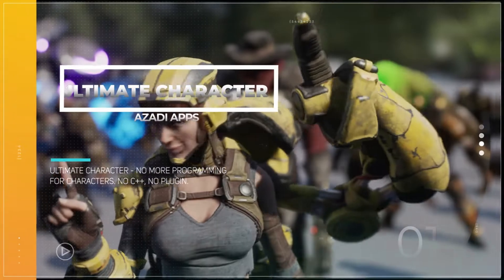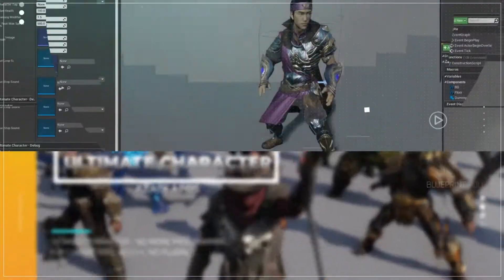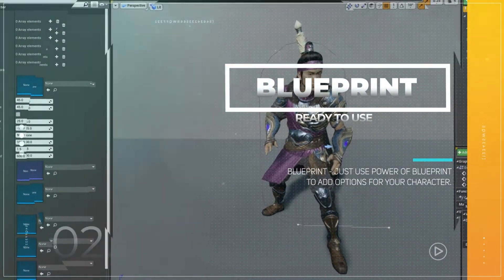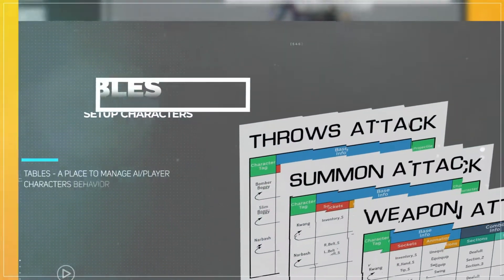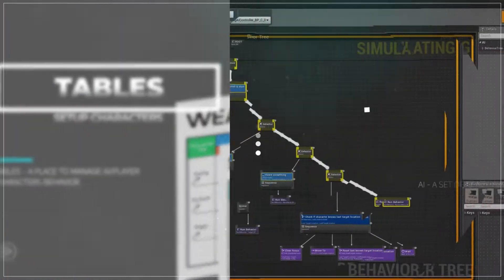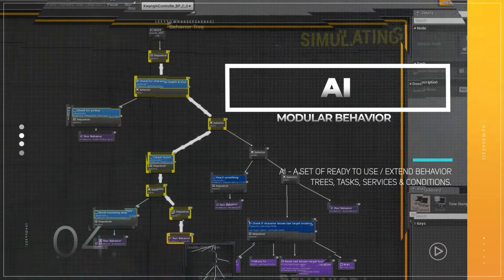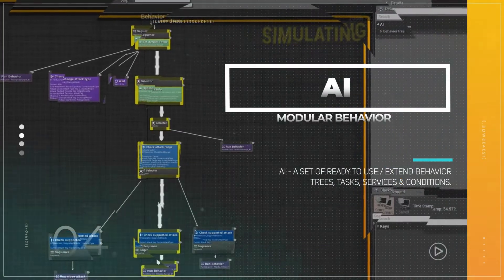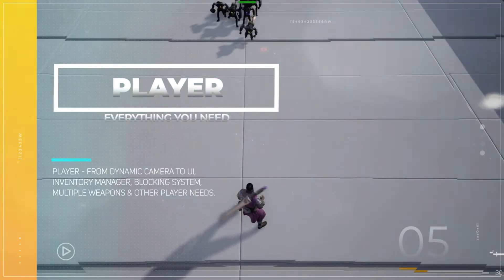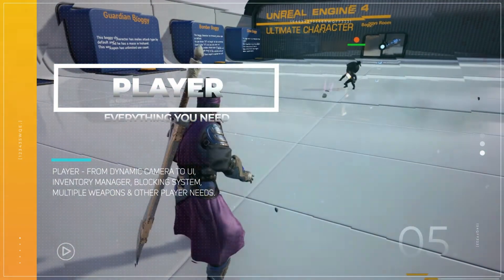Finally, last but not least, we have the Ultimate Character — everything you need to set up AI or player characters, including attacks, blocking, weapons, and more. It features optimized blueprints and is a modular project with both AI and player characters, attacks and weapons for each character, and combo attacks supporting single and multiple weapons. You can equip primary and secondary weapons, and there's a player UI for attacks and items.